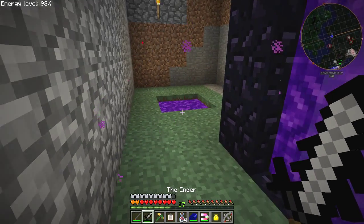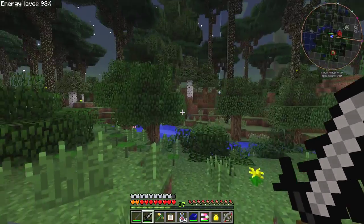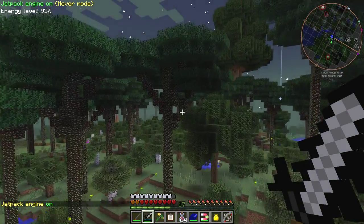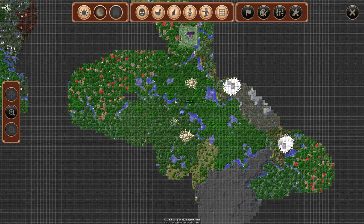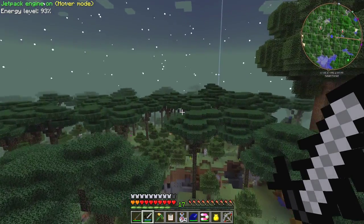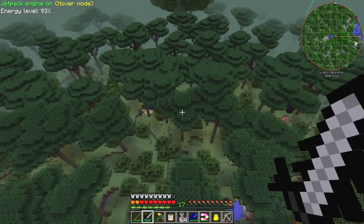Alright, where are we? There's another portal and here we have the Twilight portal. Shall now find a nice place to set up the quarry — somewhere high is probably good. Turn the jetpack on. Look at what we've actually explored. I think somewhere over here, westwards would be a good place to go — west, southwest.